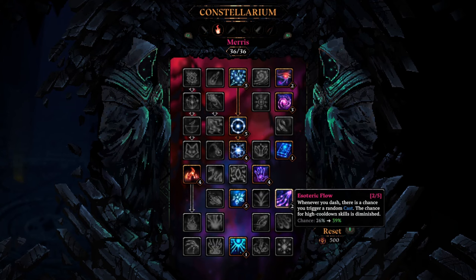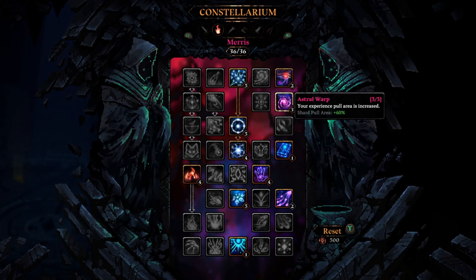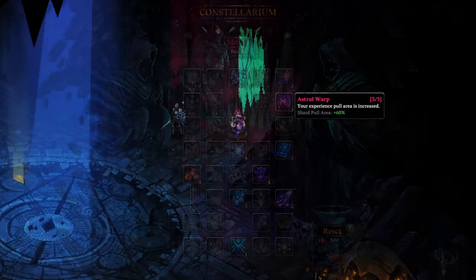One point for Arcane Intelligence, two points into Esoteric Flow, Bookworm, Astral Wrap, and Mystical Pre-Science.